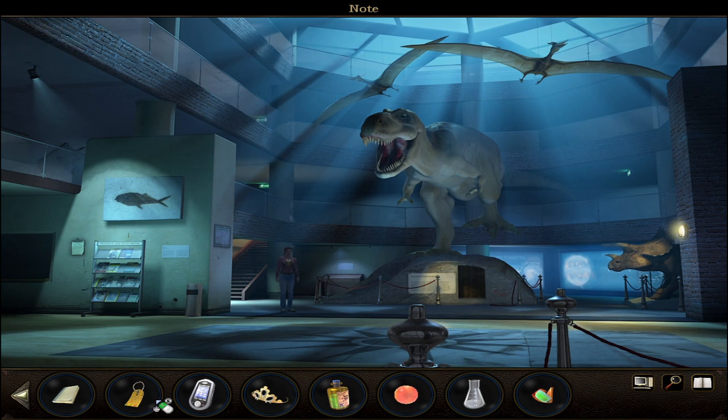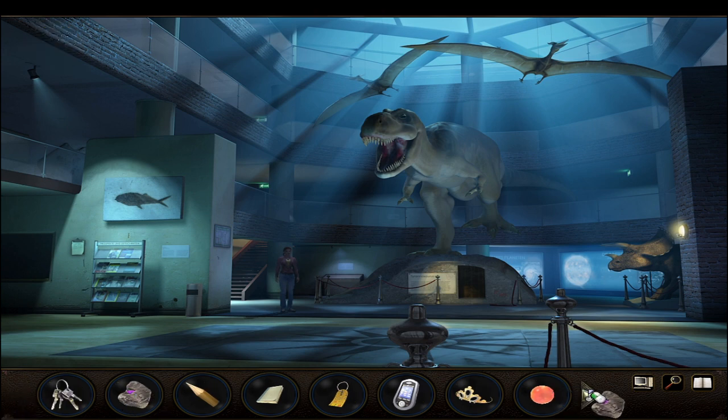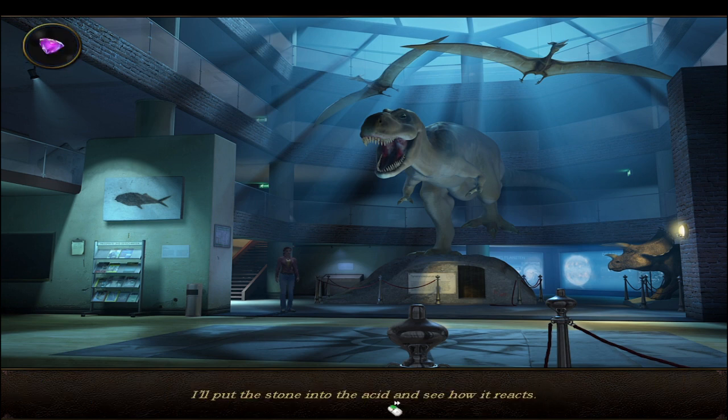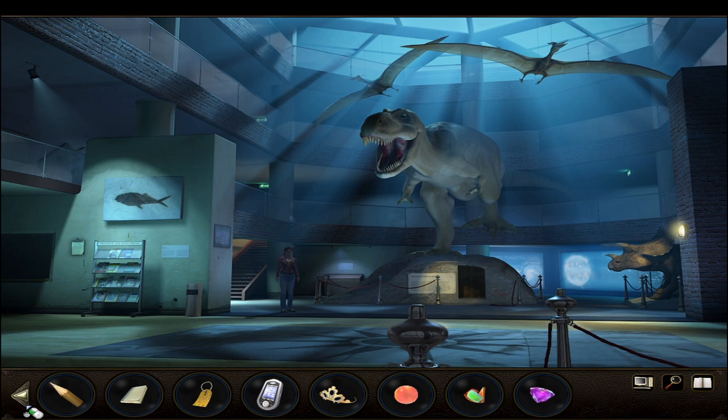Combine the acid bottle with the flask. Then use the flask with acid on the piece of rock to get the amethyst. I'll put the stone into the acid and see how it reacts. The acid is doing its work admirably - the stone is beginning to corrode. I'll have to take it out of the acid at the right moment, otherwise the inclusion will go the same way as the rest of the stone. Did we do that automatically? I guess we got the amethyst.